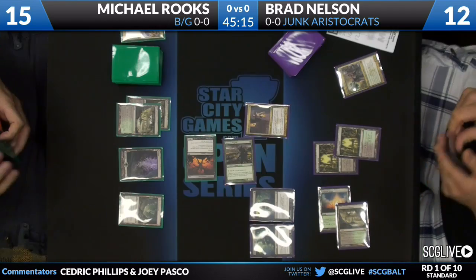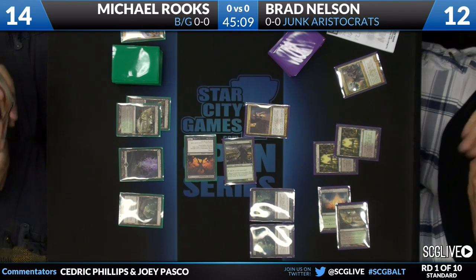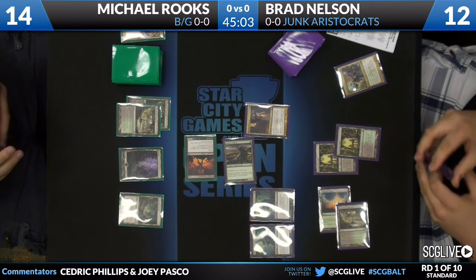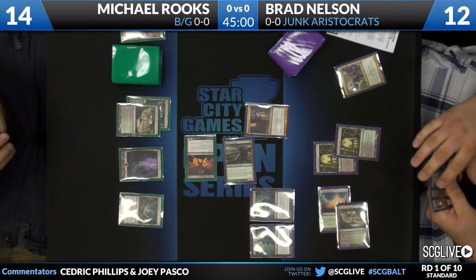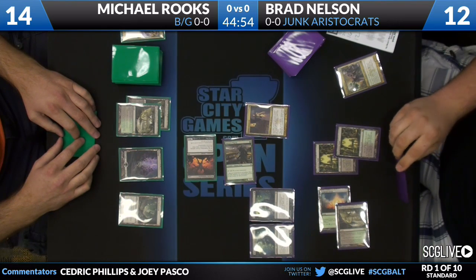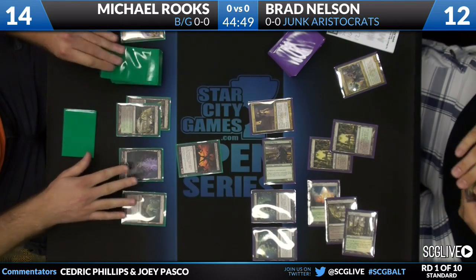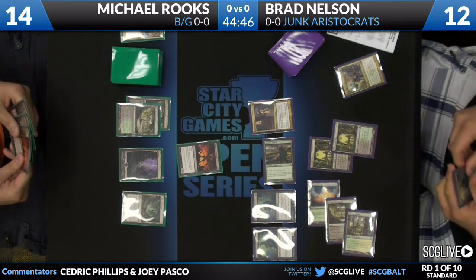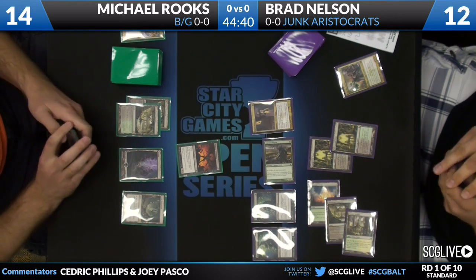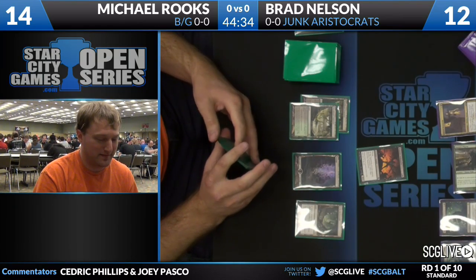A Cartel Aristocrat for Brad Nelson pre-combat might force Rooks' hand to respond before it comes in, so Nelson can't pump out a 5/5 Demon Token — which will be better than everything Rooks has at this point. Brad swings with just the lone Avacyn's Pilgrim for 1 point of damage, knocking Michael to 13, Brad Nelson at 12. Brad has four creatures on board but Michael Rooks has the lone fatty — the Taskmaster by itself. The interesting thing is he keeps getting aggressive, keeps sending in for 4. He might have to hold off now because Aristocrat can basically make a 5/5.